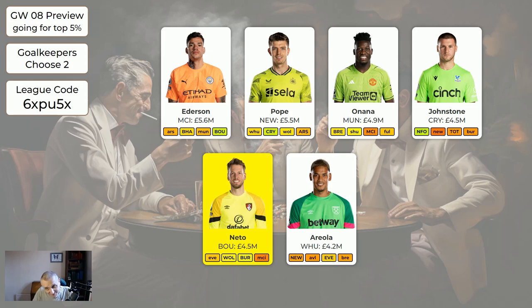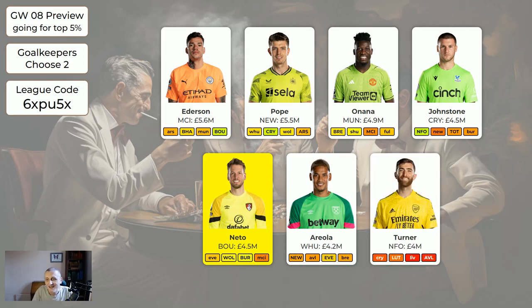Areola at 4.2 seems to be first choice. They've got some nice fixtures coming up - home to Newcastle maybe not, away to Villa maybe not, but then home to Everton, away to Brentford, and several nicer fixtures after that. Turner at four - we're not certain he's going to remain the first choice keeper, but he has been so far this season. If you're wildcarding you could go with Areola and Turner for only 8.2 on your keepers, giving you more money elsewhere. Flecken and Pickford will both be out of the system soon.